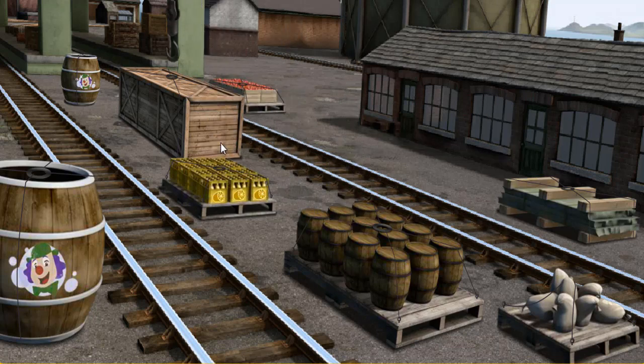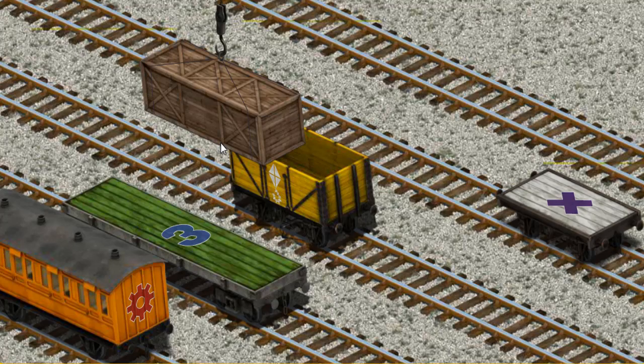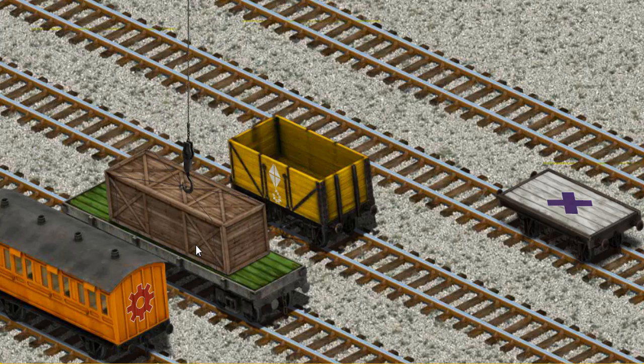There you go. Let's lift and load. Now, the cargo must be loaded. Help Cranky find the green flatbed with a blue number three. That's it.